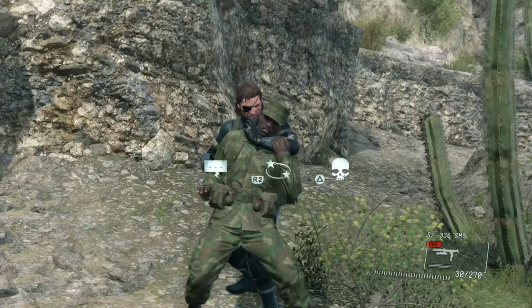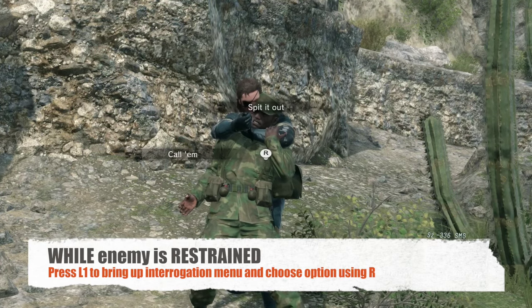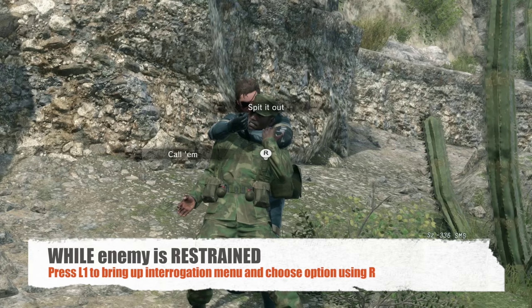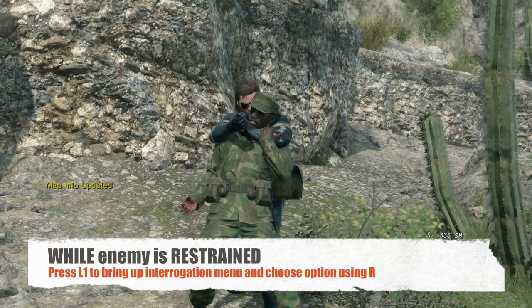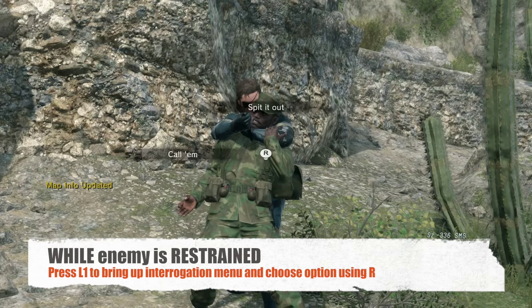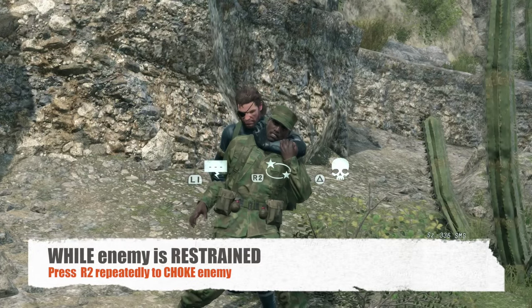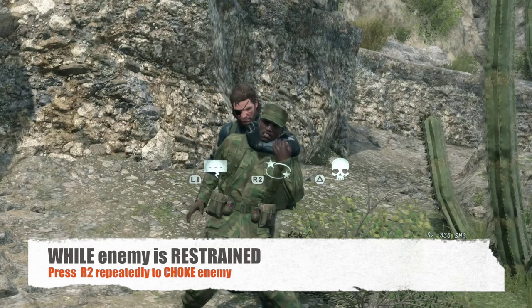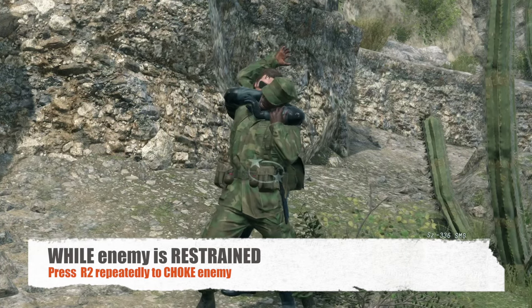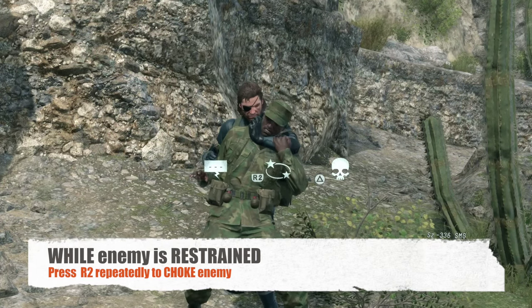Once an enemy is restrained, you can press the L1 button to bring up the interrogation menu. Then you can actually tell the person to give you some intel by saying 'spit it out.' Or you can tell them to call some backup by saying 'call him,' which is something I have yet to use. Also, you have the option to choke an enemy when you have them restrained — you repeatedly press the R2 button to choke them.